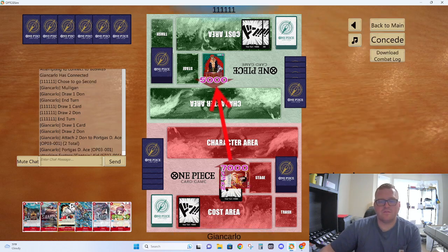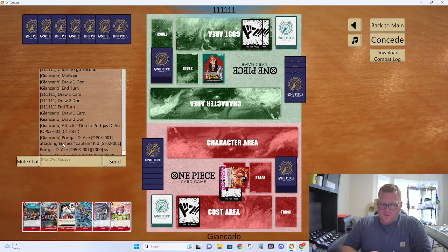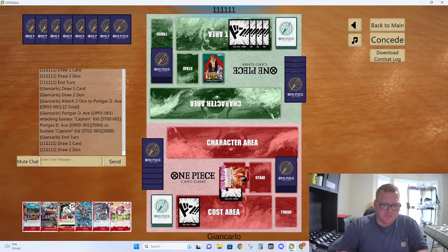Pass turn 1 — that's fair. It's pretty hard to play Bonnie here because he knows it can just die to Vista. If he pops Bonnie, then it just dies to my leader — not really super surprised he didn't do anything there. Thank you everybody for watching so far. We just played Luffy versus... Luffy versus whatever.